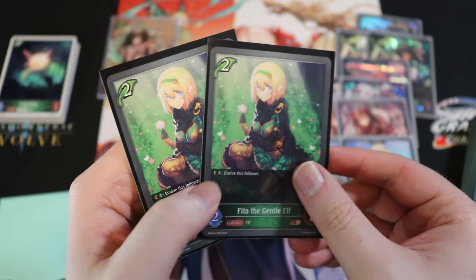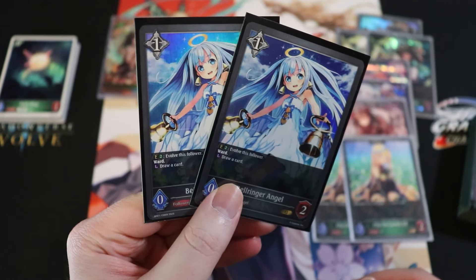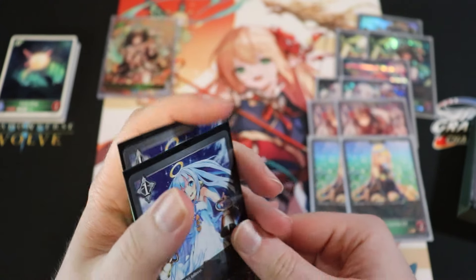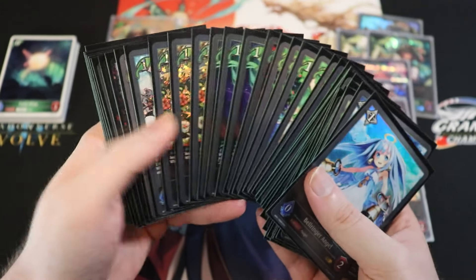Rounding out the evo deck is a Bell Ringer — a zero-cost 0/2 with ward whose last words draw a card. It's a nice way to gum up the board, stall things out, and draw into more action.